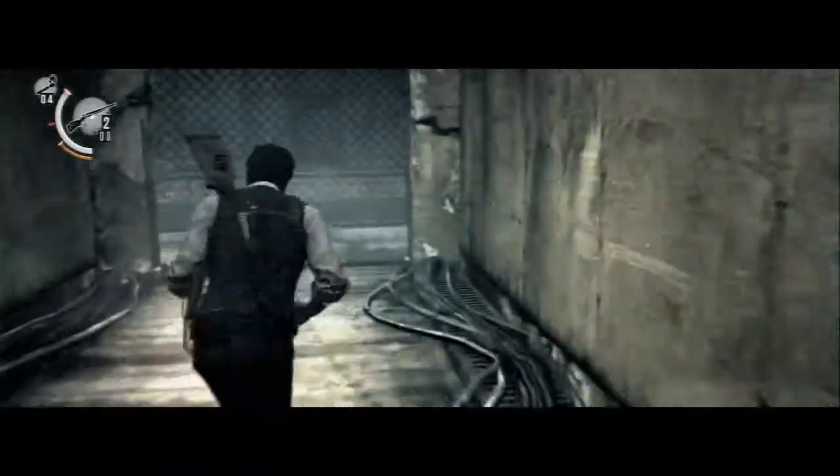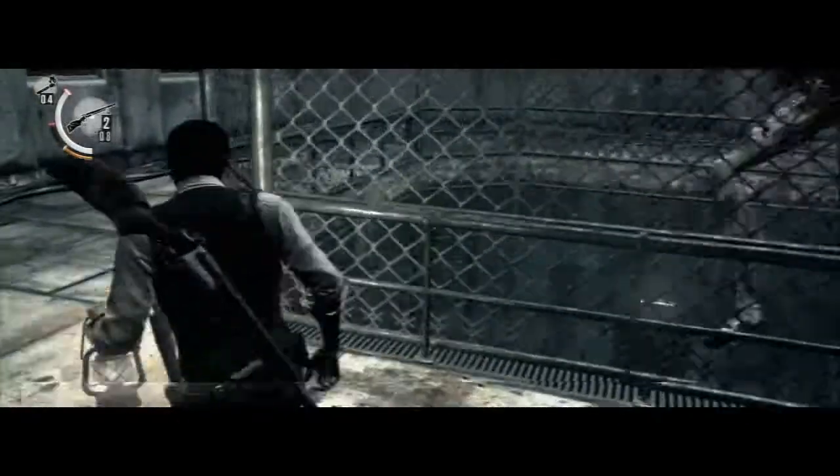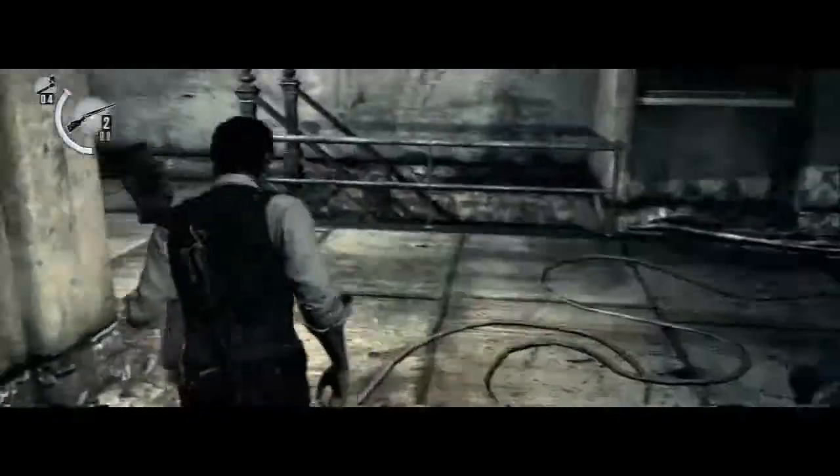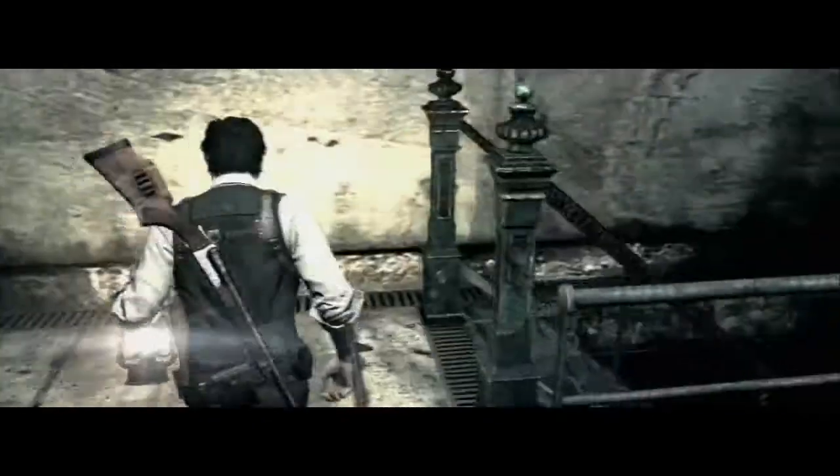Hi YouTube, this is chapter 10 on Akumu and it's the Laura section. The big difference on Akumu mode between Laura and the other modes is she's faster, she's more aggressive, and there's more traps.